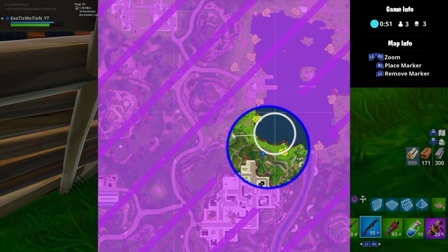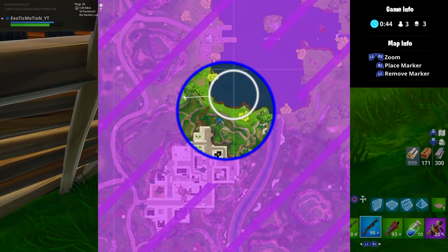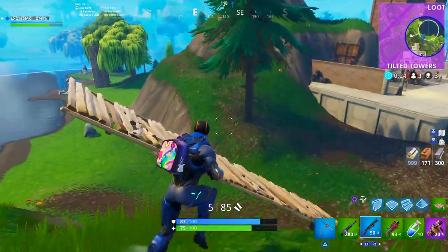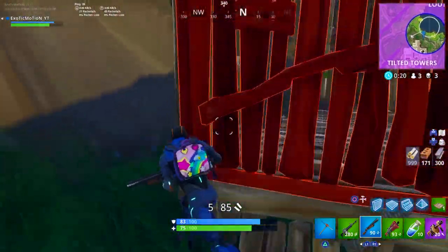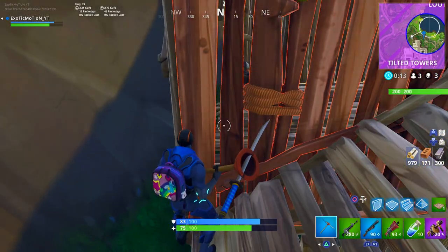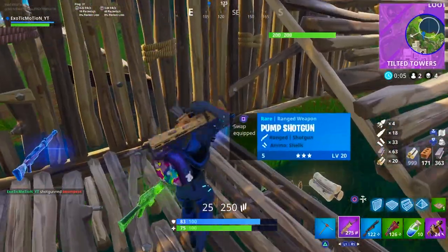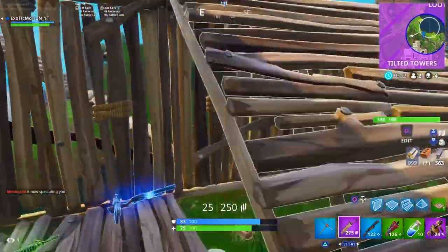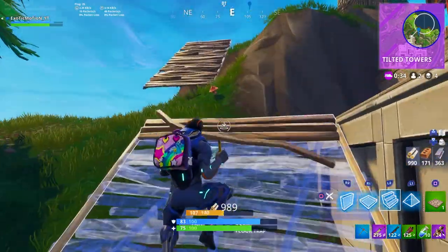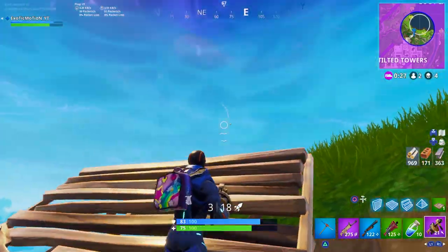We're going to determine where we can go. Going up on this mountain is probably the best bet because everything else is lower ground. I don't think he's up there anymore — we're going to push up. I can hear him — the other guy is over there. We're going to put up a wall so he doesn't shoot at us and kill this guy real quick. He's doing the same exact technique as us. Third person peek and then headshot — that's all you got to do. It helps out a lot: they can't see you but you can see exactly what they're doing.